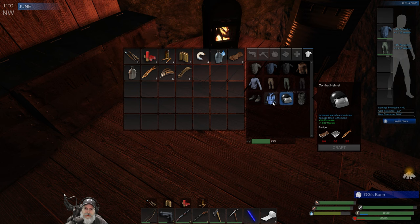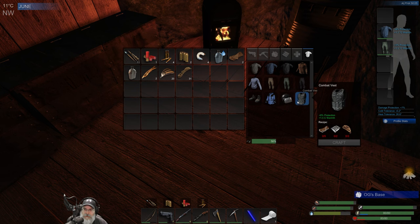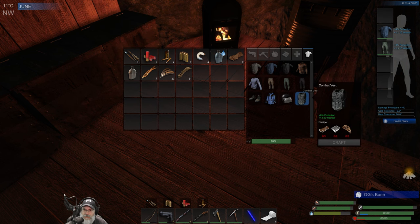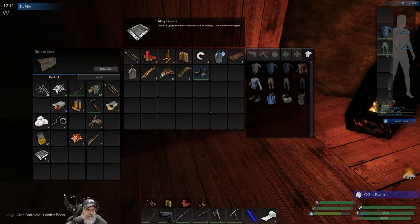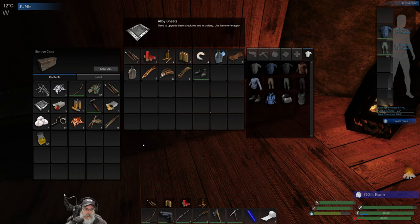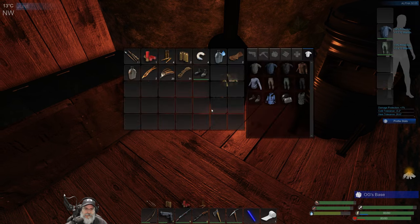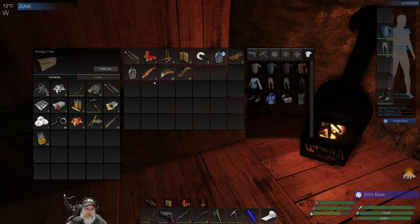We won't be able to do anything with these until we can start making the padded. But we do have three of these. Once we can start making the lock picks, we'll probably almost certainly come across more of those. We got some shoes and now we have 10 damage protection, more cold tolerance, more heat tolerance. Finding that sinew was just amazing.